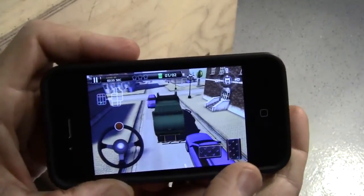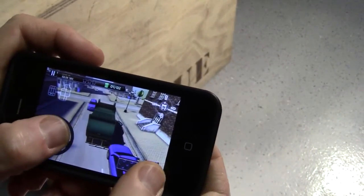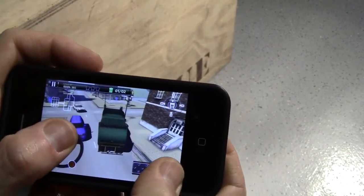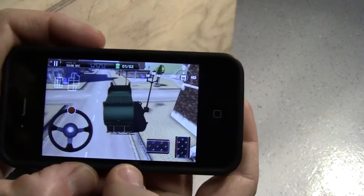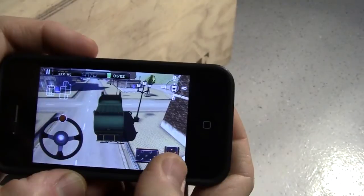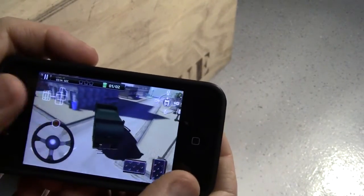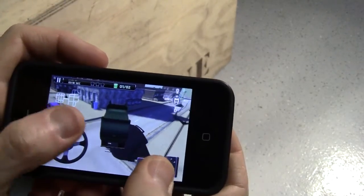You can see our green garbage can way down there at the bottom. Let's let that car get around. I hit the brakes just in time. Our garbage can looks like it's at the end of the street. Look how crazy this thing goes — the driving is certainly very sensitive.